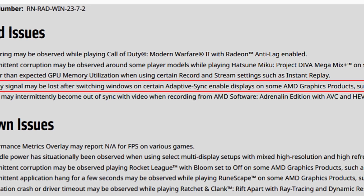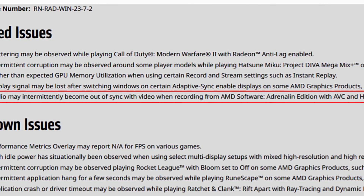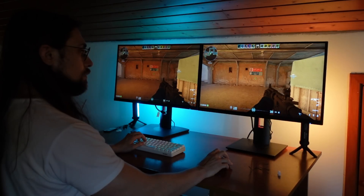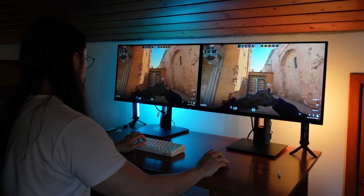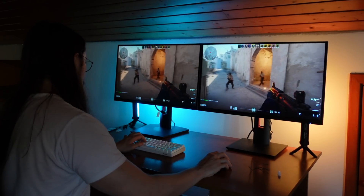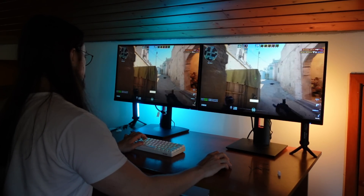Audio may intermittently become out of sync with video when recording from AMD Software Adrenaline Edition with AVC and HEVC codecs. I personally did not have that problem — I record with HEVC as I do in most of my videos. I don't use AV1 because my editing software doesn't support AV1 hardware-side very well; it will crash on the timeline when producing videos. That's why I use HEVC and everything was fine for me, same on the 7600 XT.